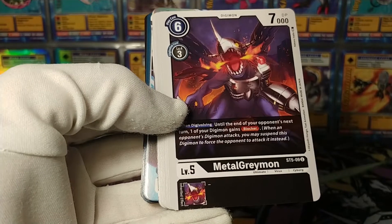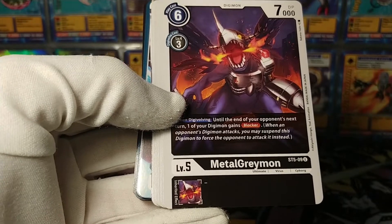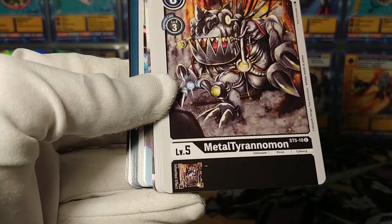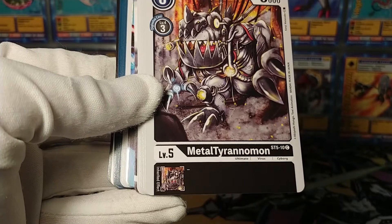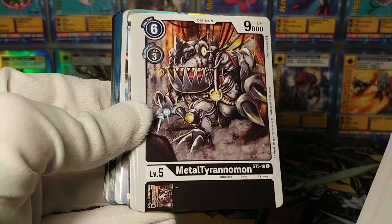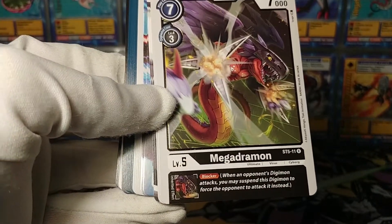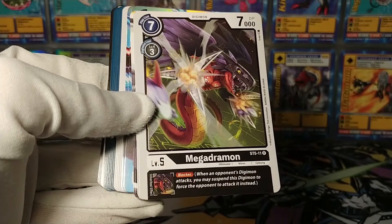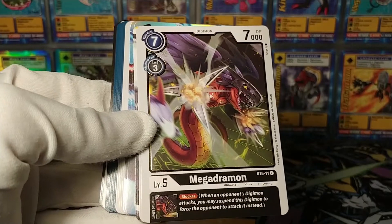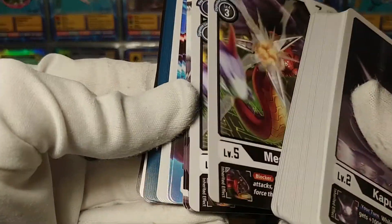Metal Graymon - when Digivolving, until the end of your opponent's next turn, one of your Digimon gains blocker. There's not a lot that gives blocker, so that's an interesting ability to have - it can even give itself blocker. Metal Tyranimon has fascinating artwork and is just a 9k beater. Our first rare is Megadramon with 7,000 DP - it gives blocker to whatever it Digivolves into. So giving other Digimon blocker is a type of thing we'll be seeing a bit more of.